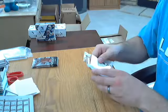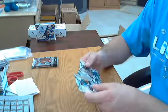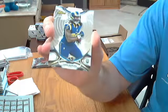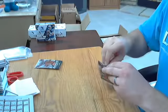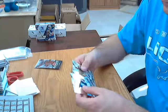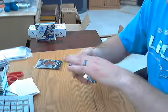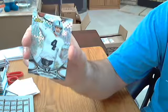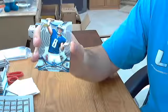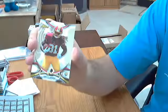Three packs left. Got another Todd Gurley rookie for the Rams — last one was a die cut, this one is the base rookie. Two packs left: an X-Fractor for the Raiders, Derek Carr. A nice rookie Marcus Mariota for the Titans. And Matt Jones for the Redskins.